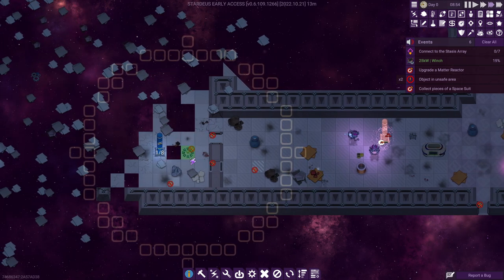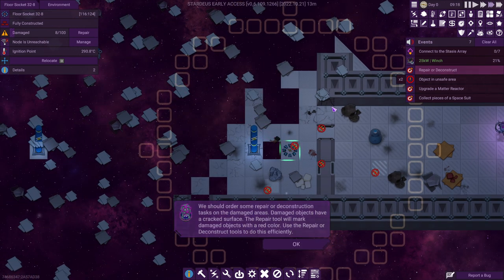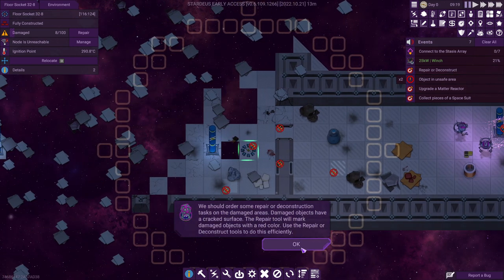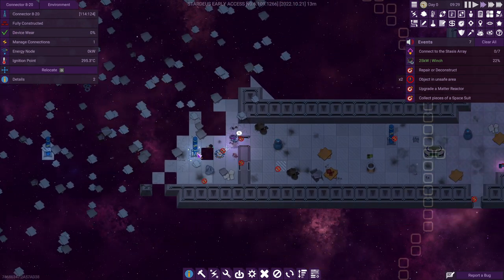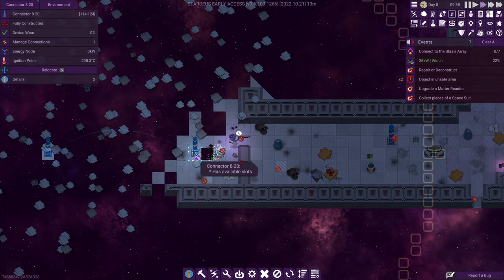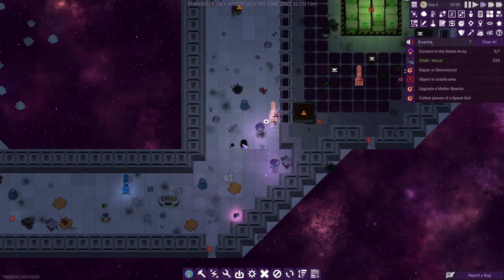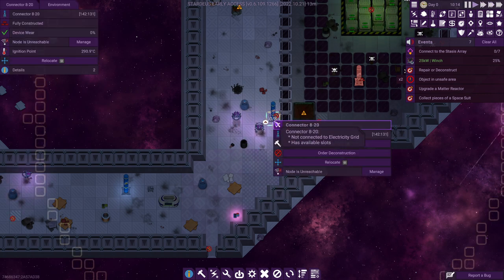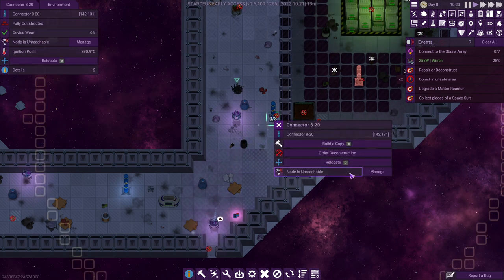Here I cannot connect this — it's a distributor with 32 sockets but a much lower range. And I cannot connect because it's too damaged. When you click it, you see the damage readout. You can just issue a repair order, and that's all it takes. If items are too damaged, they cannot be used. You can also right-click completed towers to reach all the other commands available.